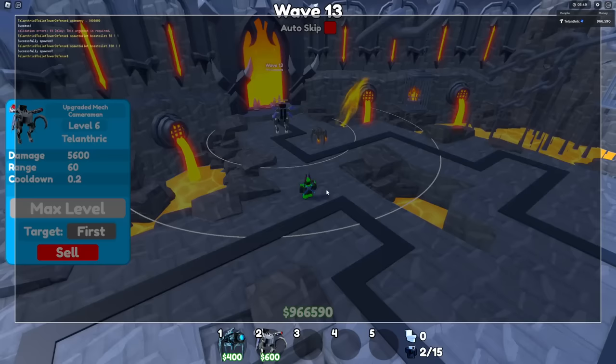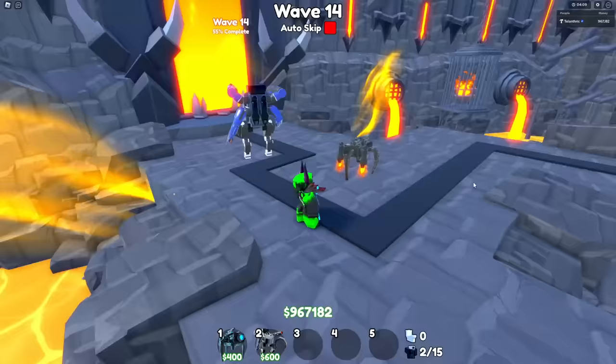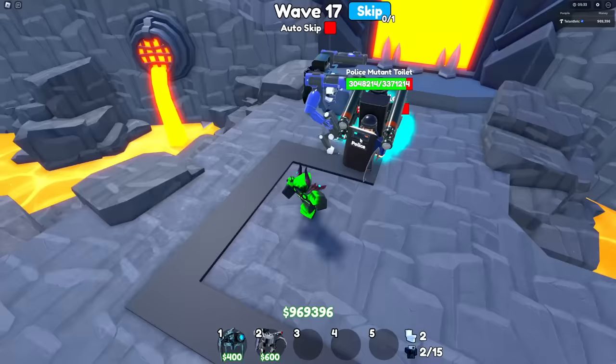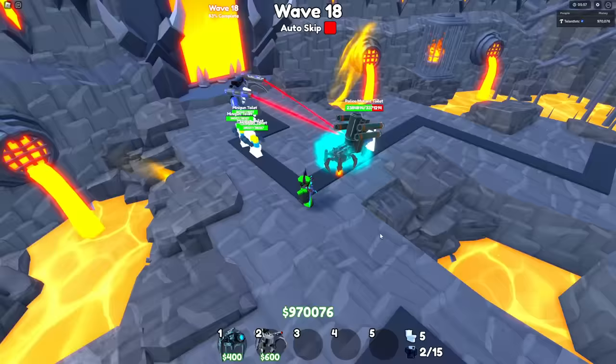Now for the new toilets. The first one is the police mutant toilet — here he is. He has the police shield and the sickle. I'm gonna spawn him at more health to see if he does what he's supposed to do, because he's supposed to block everything sometimes. I do not know what the police mutant toilet is doing right now — he's being a little weird and just standing still sometimes.